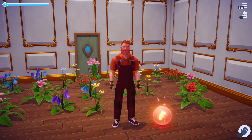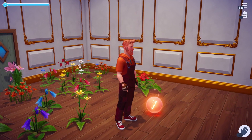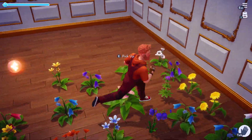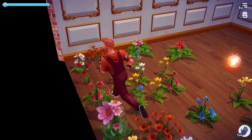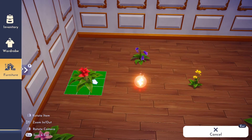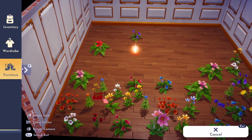Hey everyone, this is Paw Serve, and in this video I'm going to show you a secret technique to get more of those memories right here. If you go back here you'll see there are a lot of flowers — I brought a lot of different ones in. There are really big flowers, medium ones, and then single cell ones. What you want to do is try to stack all the single cell ones together.